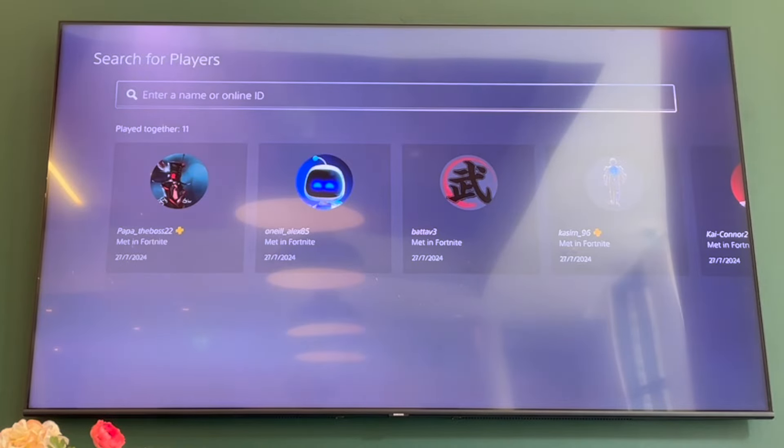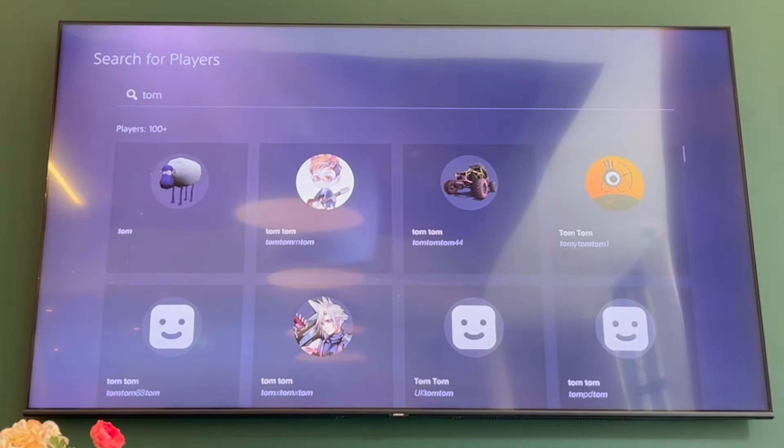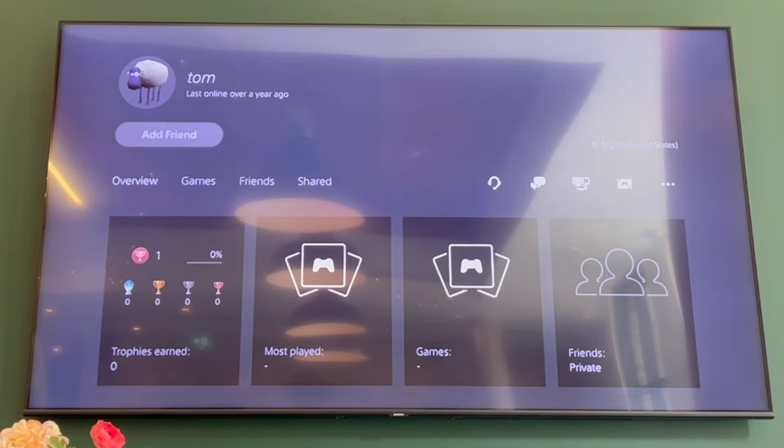Click Find Friends. You can search for players — go ahead and type in the person's name, then click Done. Find the person's profile and click X on them.